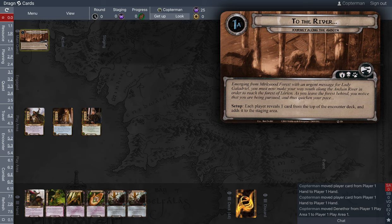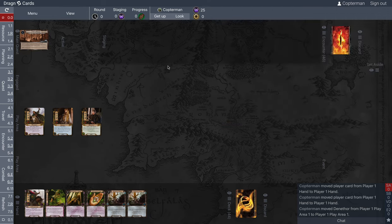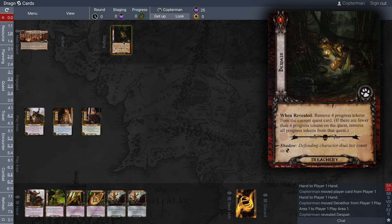Here is setup for Journey Along the Anduin. 'To the river — emerging from Mirkwood Forest with an urgent message for Lady Galadriel, you must now make your way south along the Anduin River to reach the Forest of Lorien. As you leave the forest behind, you notice you are being pursued and thus quicken your pace.' Setup: each player reveals one card from the top of the encounter deck and adds it to the staging area. That card is Despair — a freebie, as it does nothing since there are no progress tokens in play.